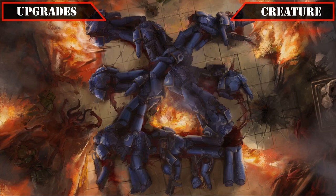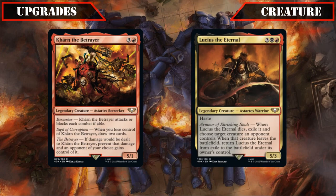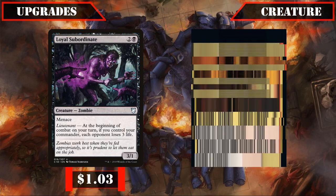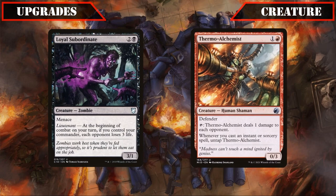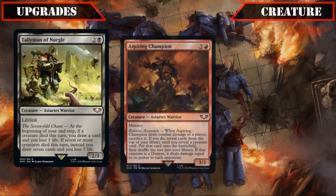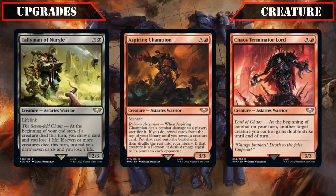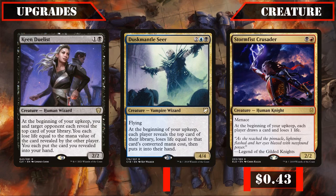Starting with our creature upgrades, we'll begin by cutting some non-damage-focused entrants from the base build to make room for more AoE sources of burn. Karn the Betrayer and Lucius the Eternal will both be getting the axe, making room for Loyal Subordinate and Thermo-Alchemist, whose repeatable AoE life loss and burn allow Abaddon to reliably give our higher CMC spells cascade. Tallyman of Nurgle, Aspiring Champion, and Chaos Terminator Lord are also cut, being swapped for Keen Duelist, Dustmantle Seer, and Stormfist Crusader, which add more sources of AoE damage while also serving as card advantage sources.